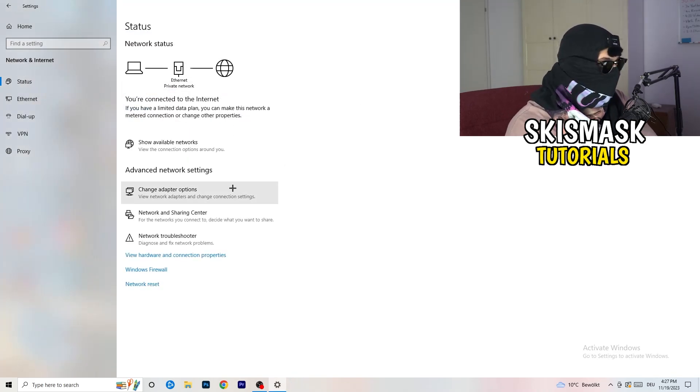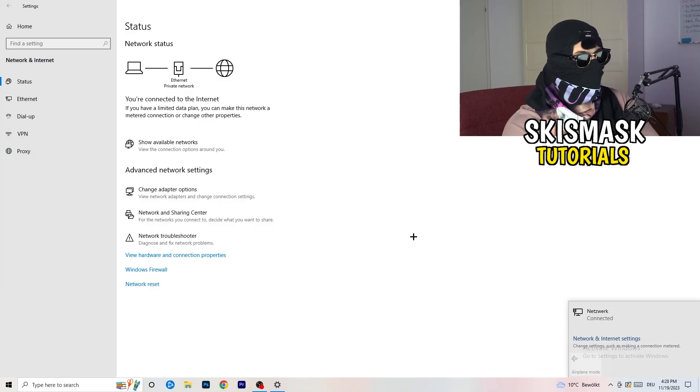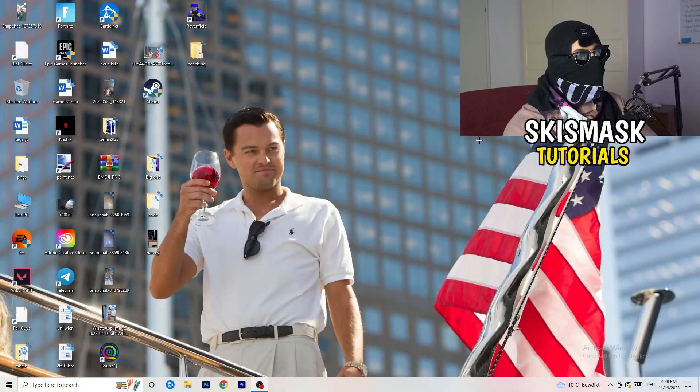Go back to your Network Settings. You can also click on Network Reset, which will reset your network completely and help with all kinds of issues. Also look for the option to update your network adapter driver and click on that. You can also find your IP address here. Additionally, go to Show Available Networks — check if you have Airplane Mode on, make sure you're connected, and try disconnecting and reconnecting, as this can also help with Wi-Fi issues.